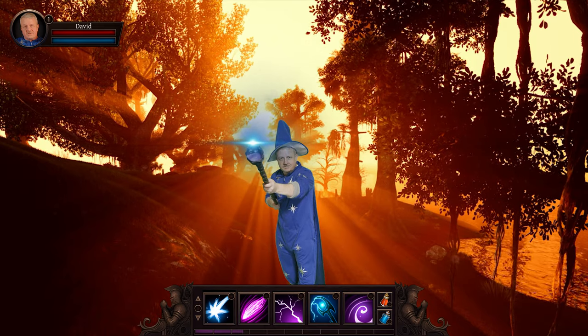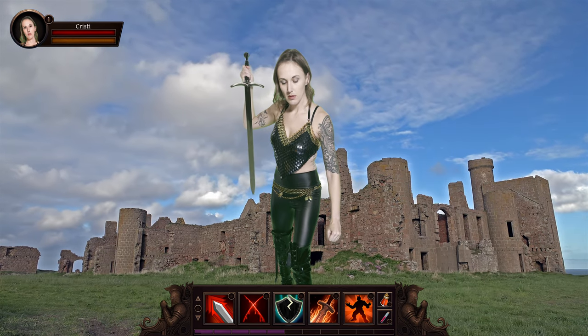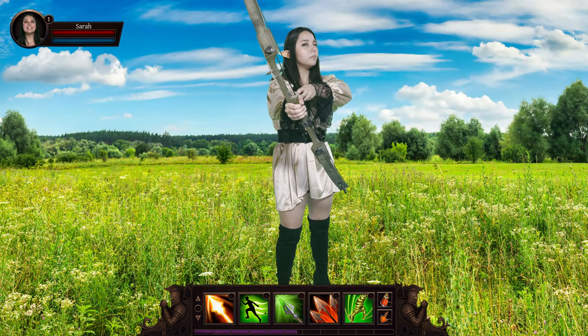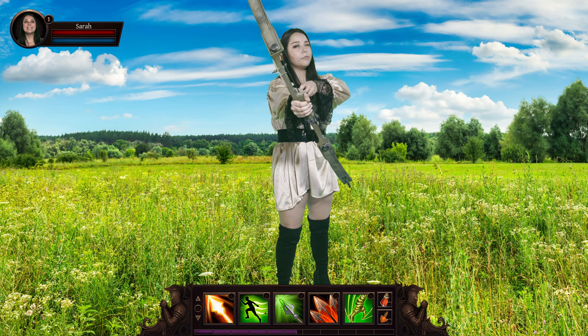Everyone gets armor, which helps protect against damage. The type of armor you get to wear is usually determined by the character you play. Warriors typically get plate, so they can take a beating. Wizards wear cloth because it's easier to cast spells, but they aren't well protected. Melee characters rely on close-range combat to do damage. Ranged are damage dealers who attack from a distance and tend not to get involved with direct confrontations whenever possible.